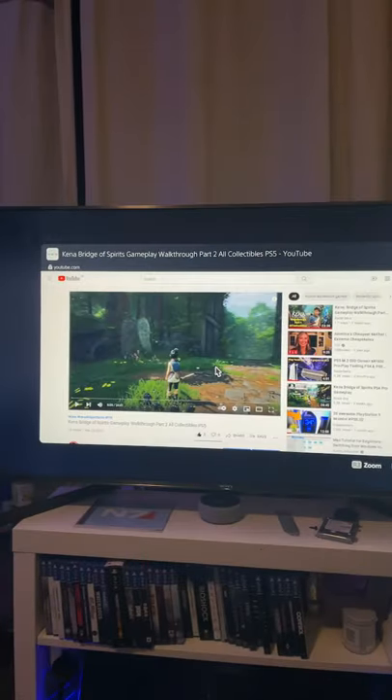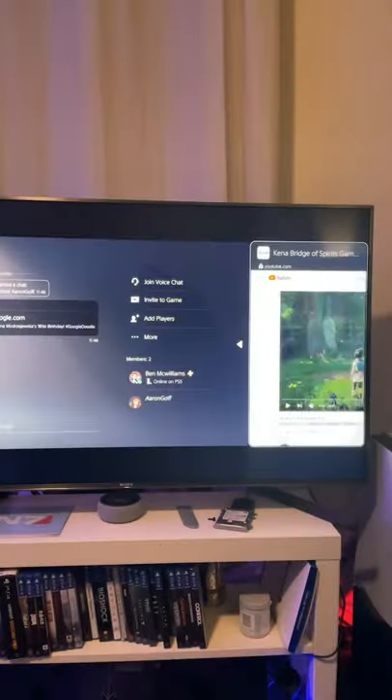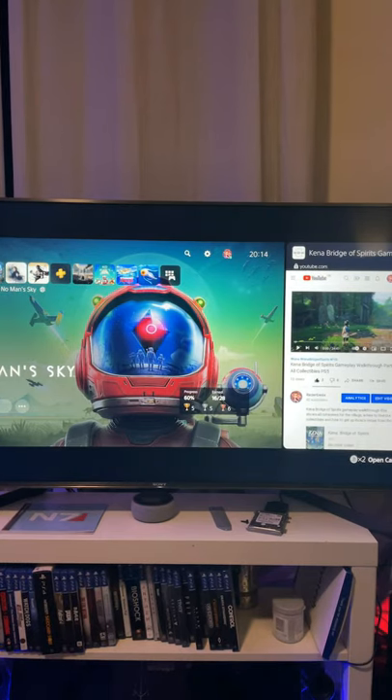Another cool thing you can do is pin the internet browser to the side, and you can watch a video or something like that simultaneously while you play a game. So on the page you want to pin, press options, go to pin to side — just like so — and now you can play a game while you watch a video at the same time on the PS5.